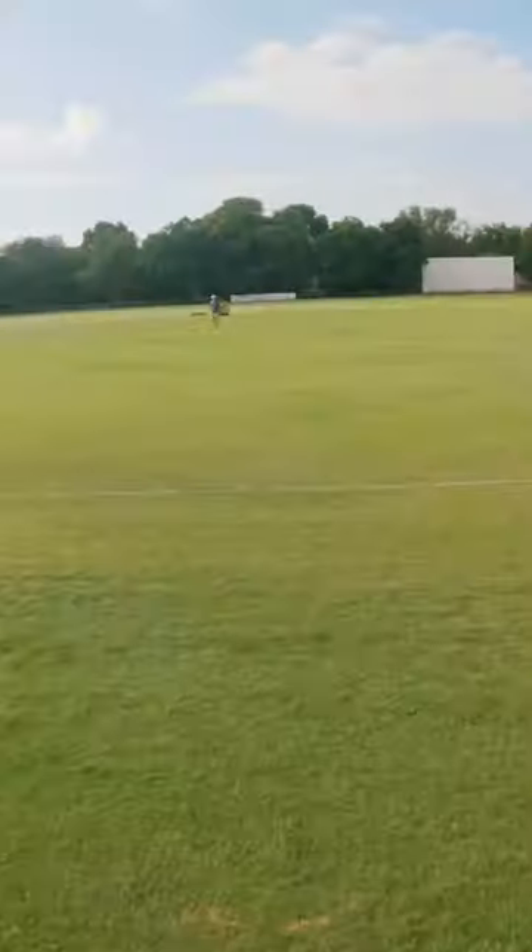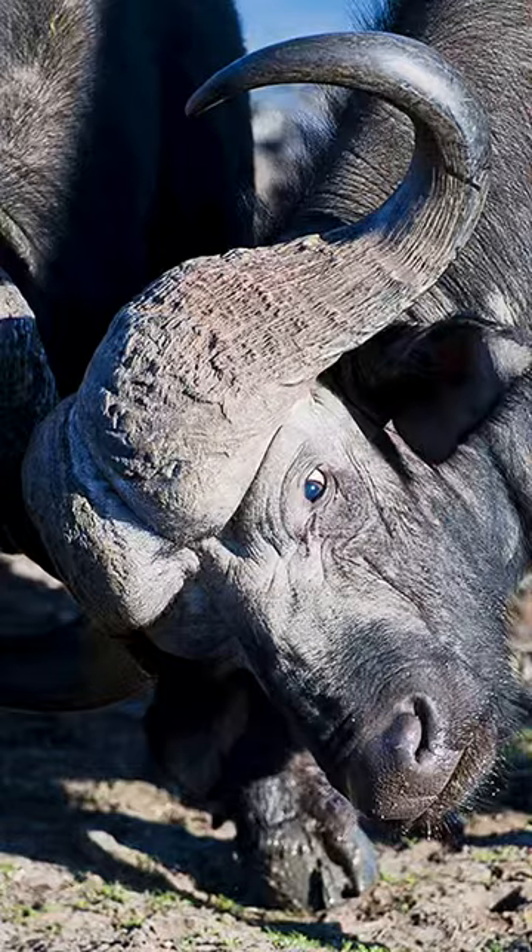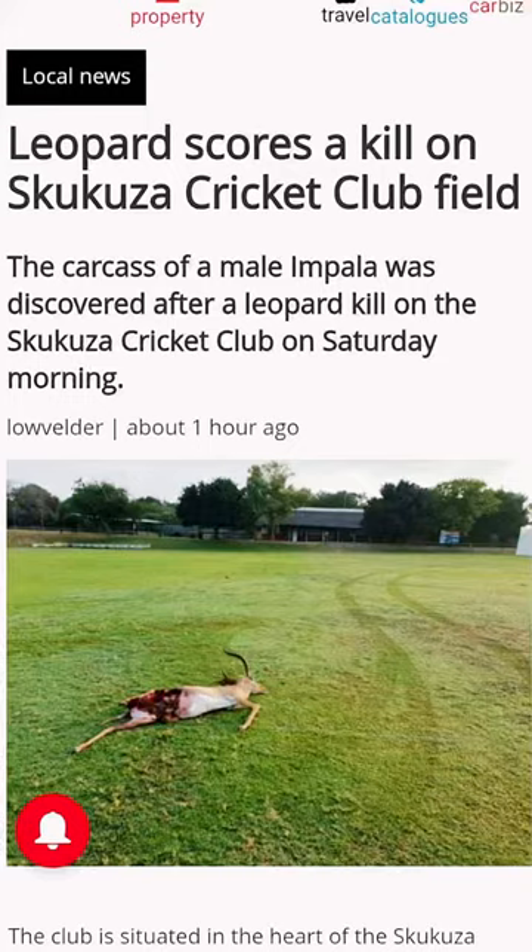I played a cricket match at the Scacuzza Oval in the Kruger National Park. This ground has no fences around it, so wild animals could venture onto the ground at any stage.